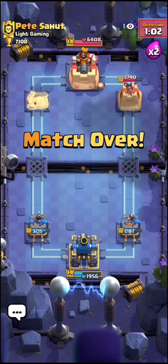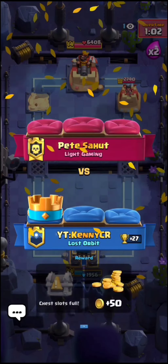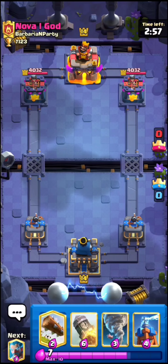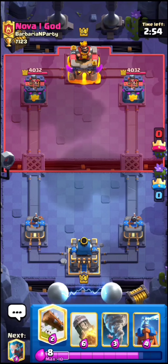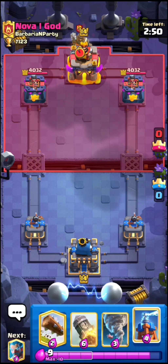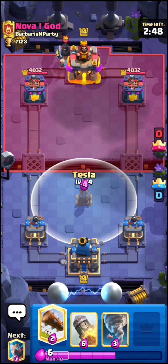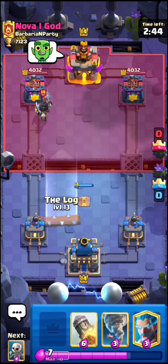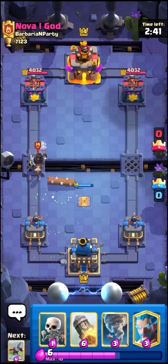Let's see what our opponent does here. Let's nato this to the king again — and really bad freeze. Since he used that really bad freeze, I'm gonna go in for an x-bow, as it was an over-commit and he shouldn't really be able to defend it. It should take his tower down to rocket range, and yeah GG.